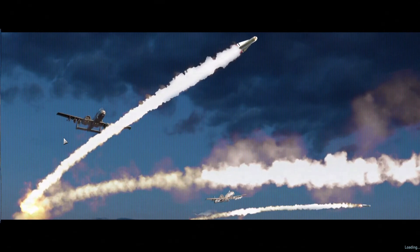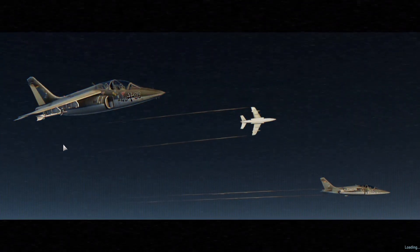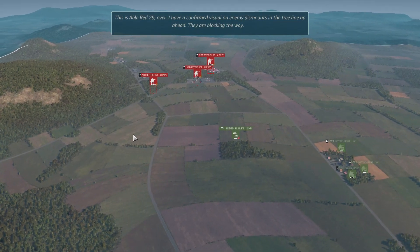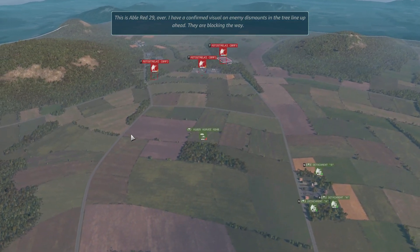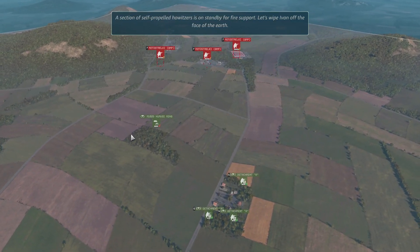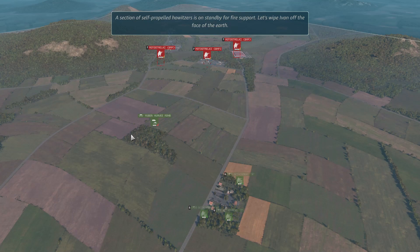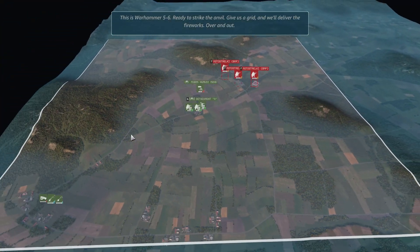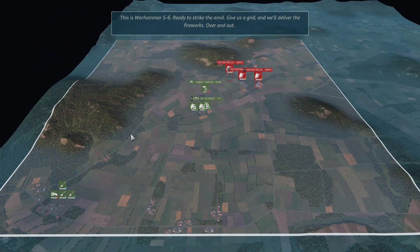Now we used the mortars — this is proper artillery. Able Red 2-9: I have confirmed visual on enemy dismounts in the tree line up ahead, they are blocking the way. A section of self-propelled howitzers is on standby for fire support. Let's wipe Ivan off the face of the earth. Warhammer 5-6 ready to strike the anvil — give us a grid and we'll deliver the fireworks.